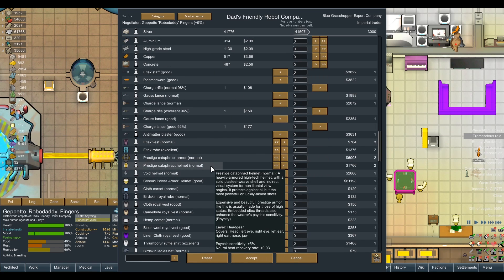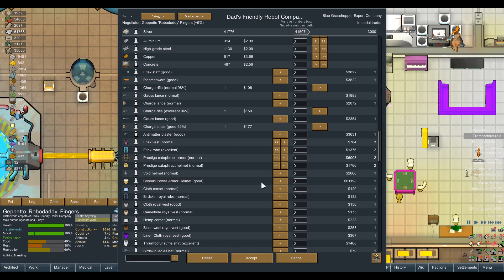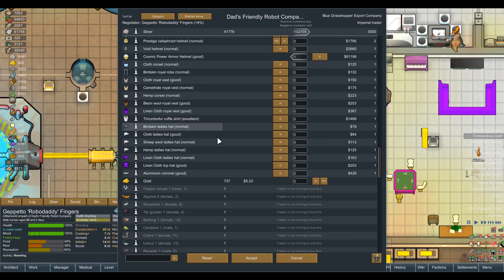Prestige Cataphrite Armor. Oh wow — Cosmic Power Armor. 61,000. I mean, I've gotta try and buy that. We'll buy that and we'll buy some Prestige Cataphrite Armor, although that's not gonna be as good as the Void Armor. The Cosmic Power Armor definitely is going to be better — there's no doubt.